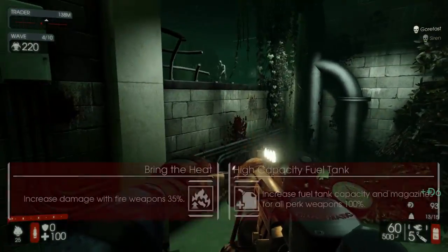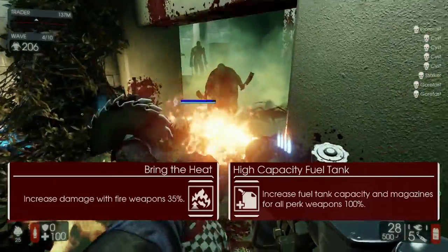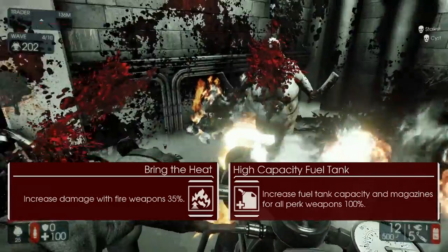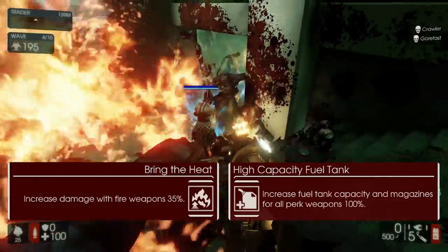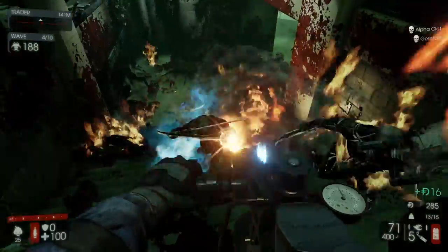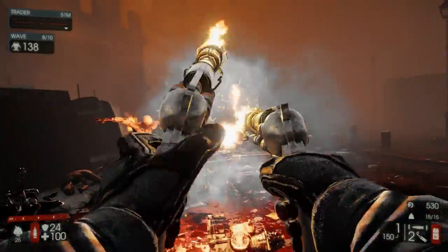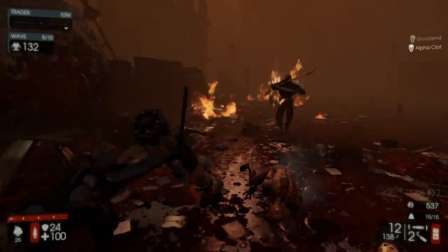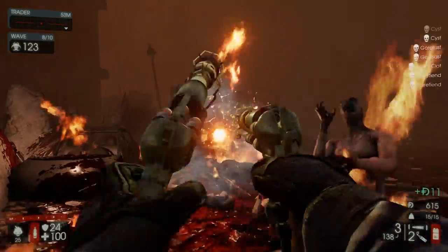At level 5 the skills you've got are Bring the Heat and High Capacity Fuel Tank. Out of these two I think that Bring the Heat is the way to go because it gives you an overall damage boost for the entire perk, allowing you to kill all Zeds much quicker. Even though High Capacity Fuel Tank is good, if you play fairly conservatively you shouldn't really run into any ammo issues. Once you get some playtime with the Firebug it's pretty easy to learn how to not waste any ammo.